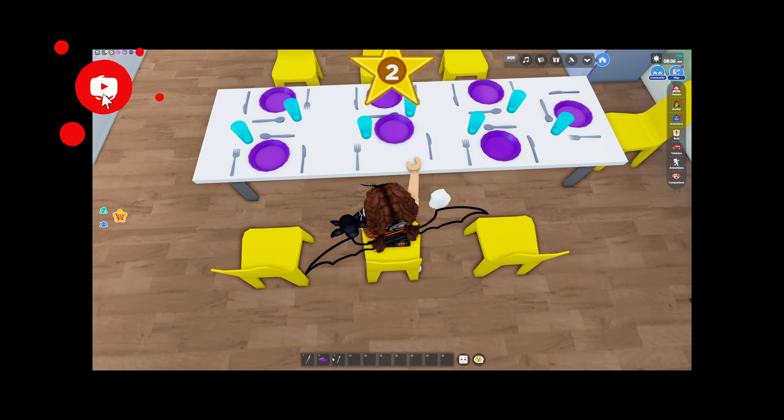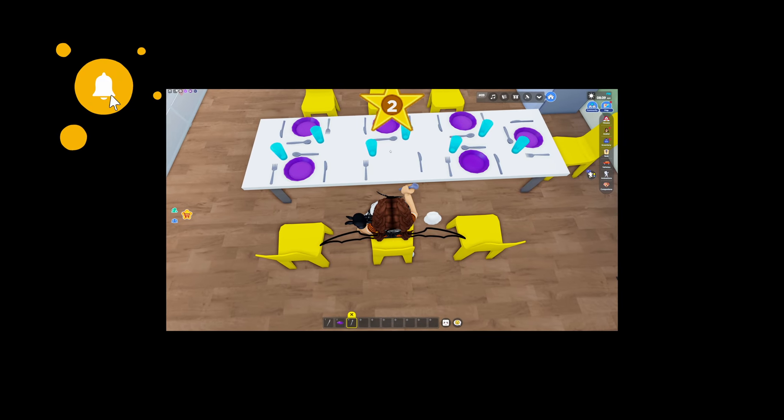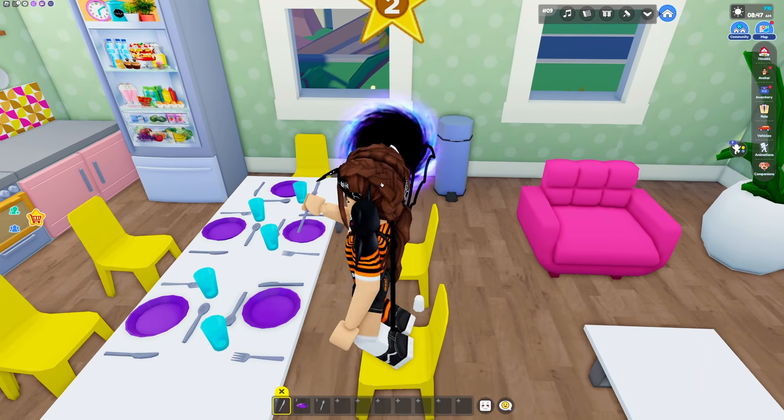Let's do the spoon up top — nope, not there. Up top, there we go. And then we put our plate right in the middle. The knife is still off — there we go. And then it opens up the portal!